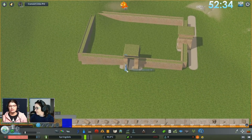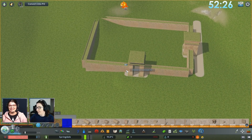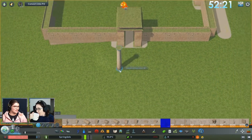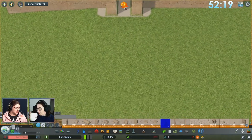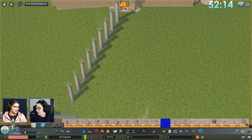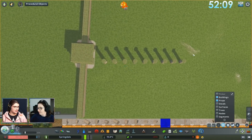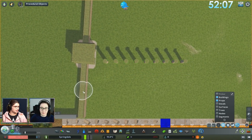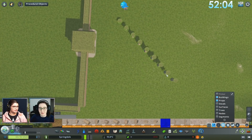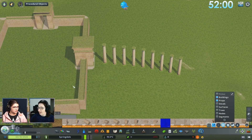This temple is not inspired by anything specific, just the vague environment. Okay, so we have the main building — that's going to be like the actual temple walls — and then this will be the win some pillars area.